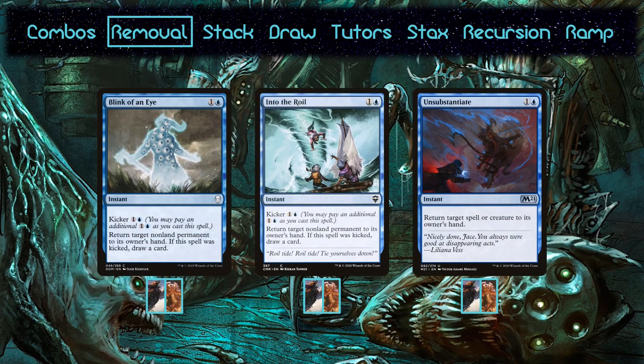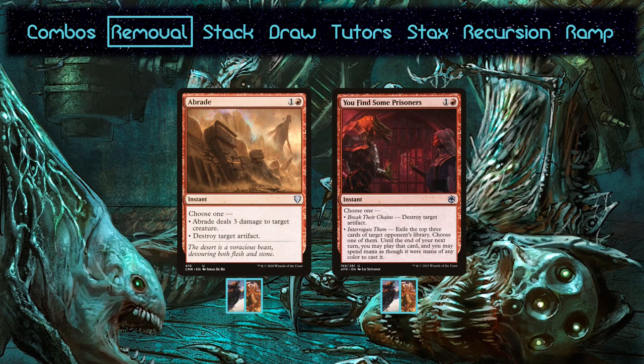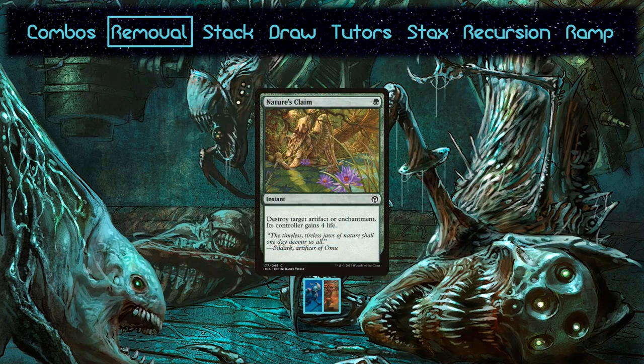Speaking of bounce spells, Malcolm and Kedis run three that don't make it into the others. Blink of an Eye and Into the Roil allow Malcolm and Kedis to spend the mana they generate to draw a card as well, while Unsubstantiate hits spells as well. They also run Flame Sweep, which is essentially one-sided — worst case scenario, you hit Kedis. Red Elemental Blast makes it into Malcolm and Kedis as well. In the absence of green, Malcolm and Kedis resort to artifact-specific removal with a stress on versatility. A Braid can hit creatures as well, while You Find Some Prisoners doubles as card draw and allows some spicy plays with top-of-deck tutors. Thras and Roger do have access to green, and thus run Nature's Claim. The amount of removal is relatively low, which is typical for more proactive decks.